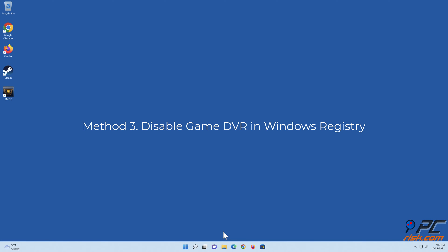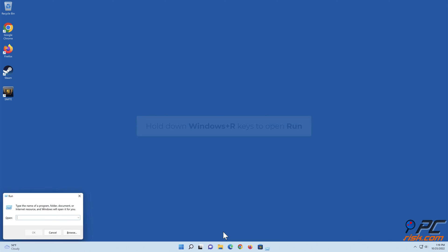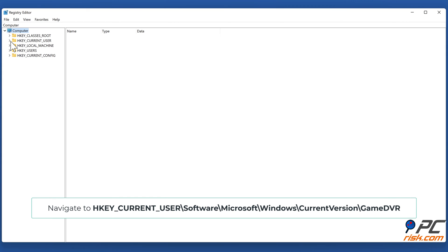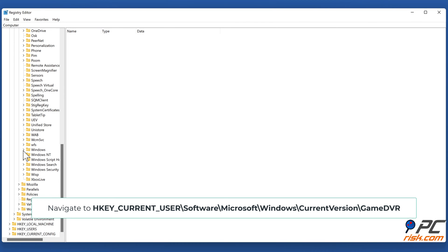Method three: disable Game DVR in the Windows Registry. Hold down Windows plus R keys to open Run. In the Run dialog box, type in regedit and click OK.